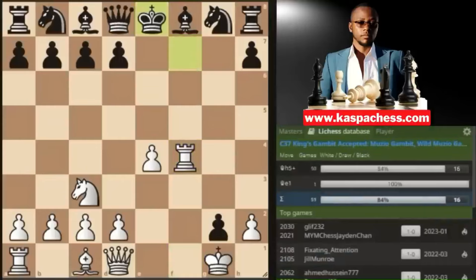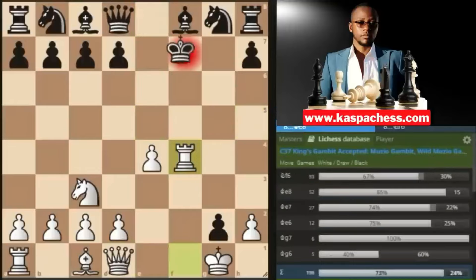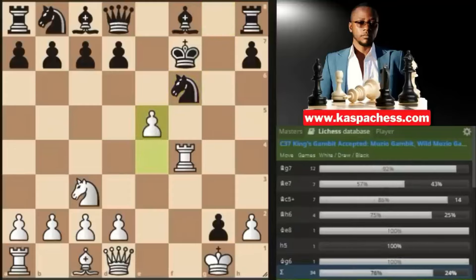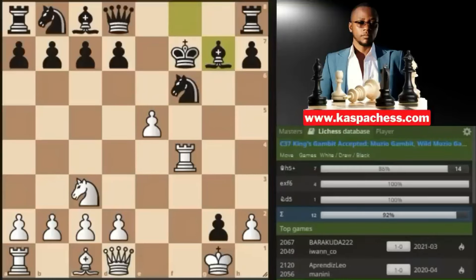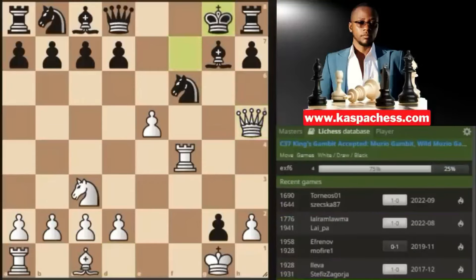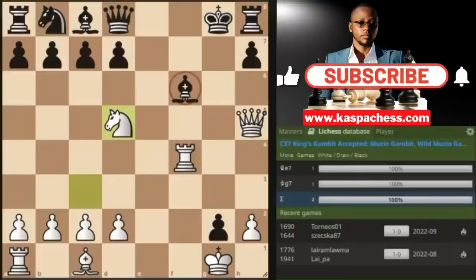If the king goes back to e8, you play queen h5 check and mate black in two. But not every time will your opponent go back to e8 — after rook takes f4, they may play knight to f6 blocking the check, so you play e5 since the knight is pinned to the king. Black's pawn on g2 is our shield — we don't even need to take it. Bishop g7 is the top played move by black, but we have queen h5 check. If king g8, the top played move, you take that free knight, and after bishop takes, knight d5 adds another attacker and there's nothing black can do to save the game.